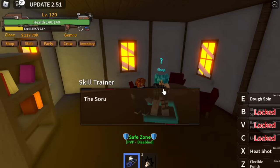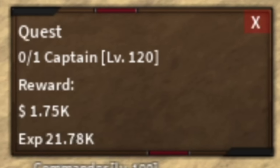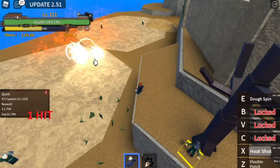Soldier Island! We're gonna start with the Captain. First, don't forget to buy your Soul. For the Captain at level 120, just use your X skill and Z skill — that's it. The goal here is to reach level 145.